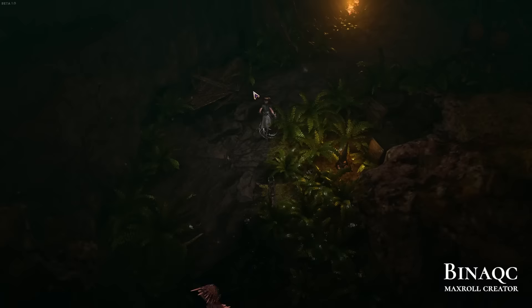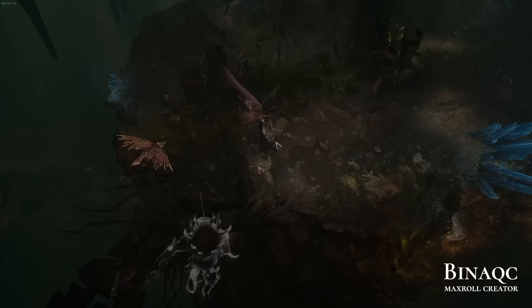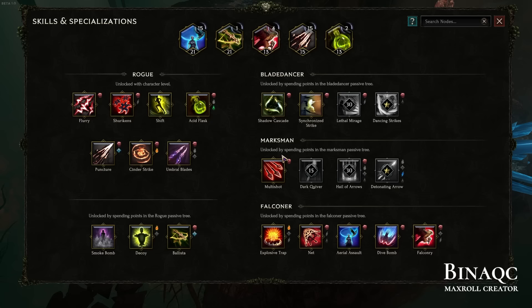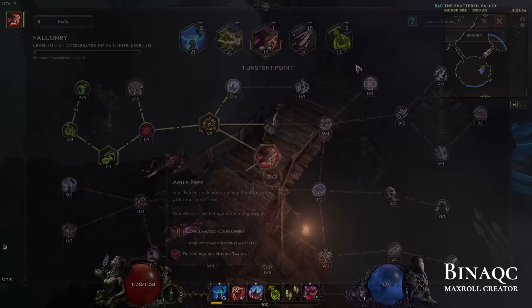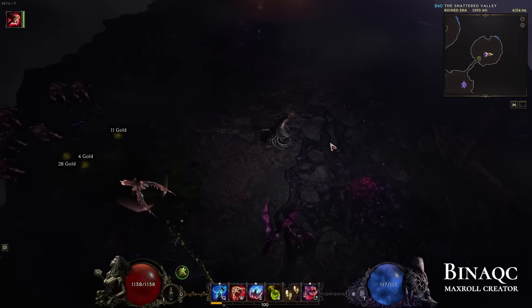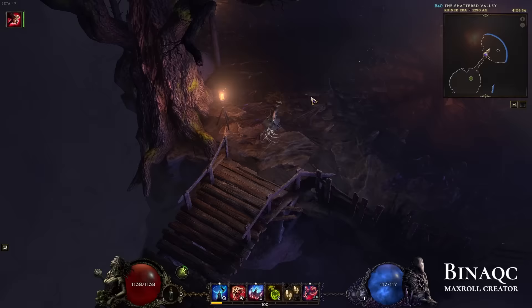Are there any cool interactions that change this skill a lot? Yes — your falcon can actually use Acid Flask. If you go to the left side of the tree, you can see there's Toxic Airdrop, and your falcon now throws Acid Flask for you. This consumes a portion of your mana cost for Acid Flask. You can max this out to throw even more, and you can even grant the falcon a chance to gain charges when you use Acid Flask yourself.